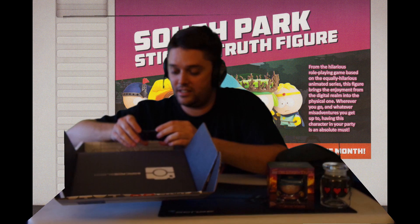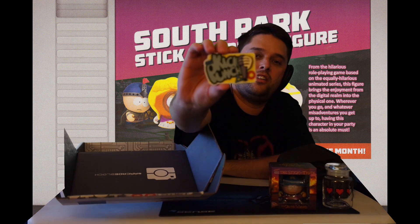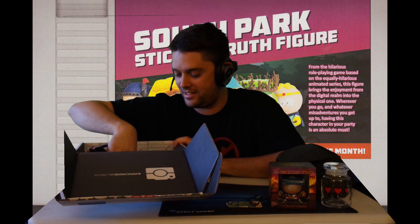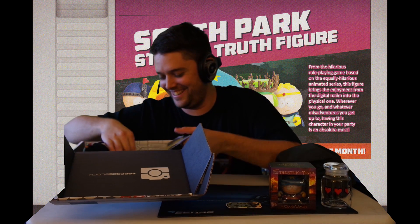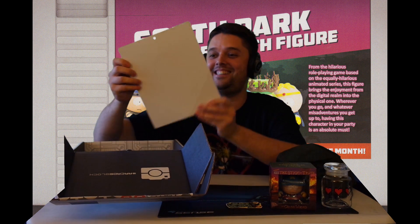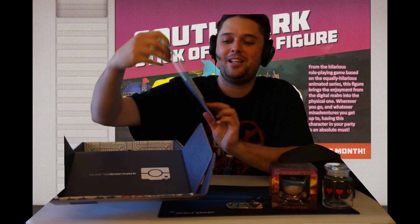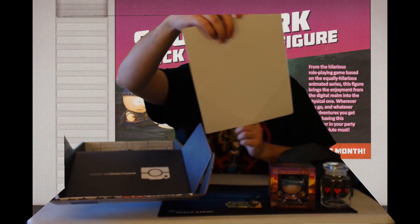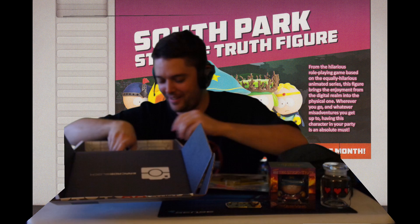We have this... It looks like a magnet. It says 'Kick Punch.' I have no idea what that comes from, but that's nice because I need some refrigerator magnets. Now, this thing is cool as shit. It is a... it looks like a car sign. It says 'Blue Shell Onboard.' That is so awesome. That is super cool.